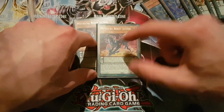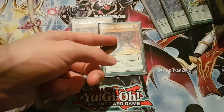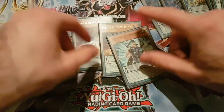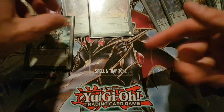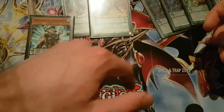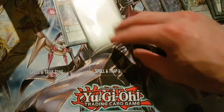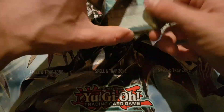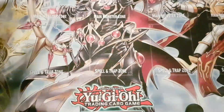Say you just have this card — you normal summon it, then scale this one for a counter. Start off your plays: activate, counter, counter, spell card. They've already got three counters on this, so tribute it off and get out Jackal. So it's really, really good.